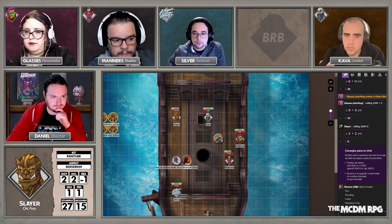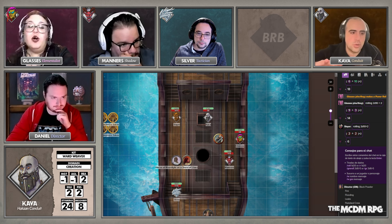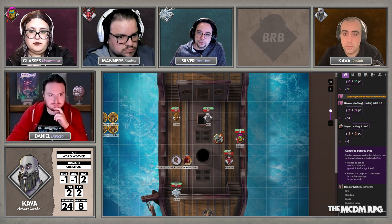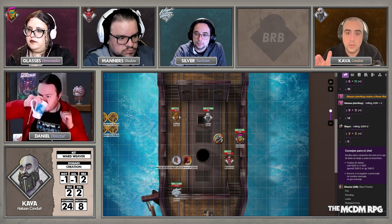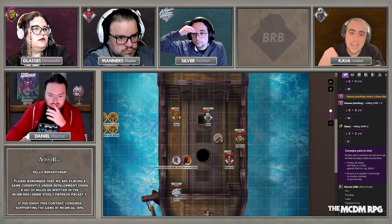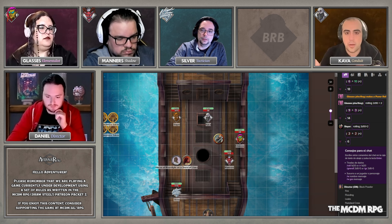I think we can split the people challenge — Manners, you take care of the passengers by lying to them, and Silver, you handle the crew. Glasses, focus on the fire or the flooding — I'd prioritize the flooding, so then Kava can deal with the fire afterward. Daniel: alchemy would help with the black powder. Mechanics could help improve the pump or keep it from breaking, so you could use mechanics to give an edge to Slayer using the pump to get the water out. That's really good. Let's do that.